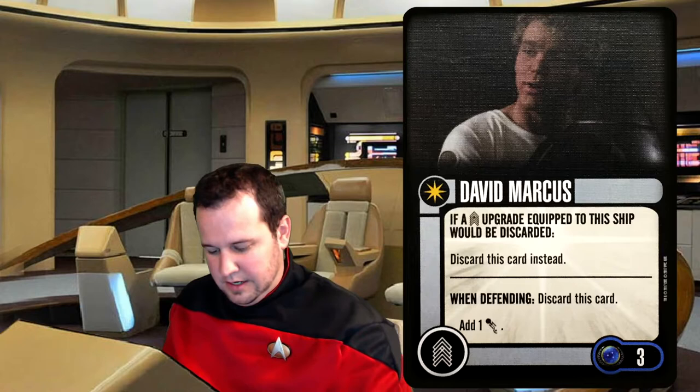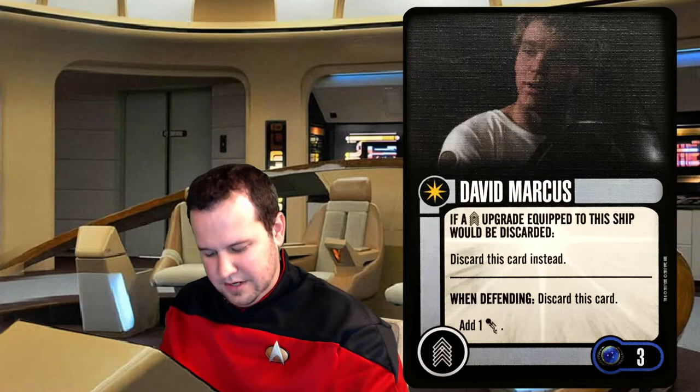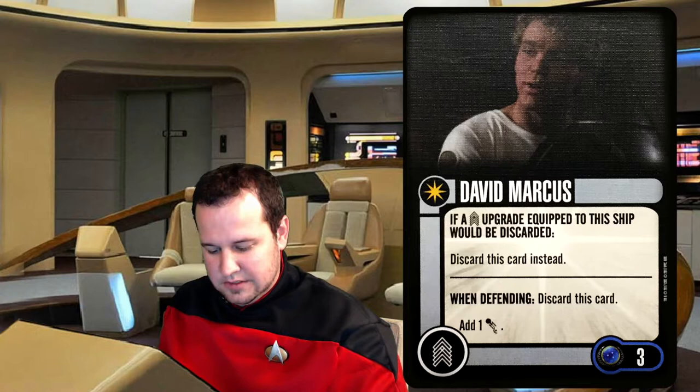David Marcus is the next crew. If a crew equipped to the ship would be discarded, discard this card instead. I like this card — I think that's kind of cool. I wish it didn't cost three. If any of you guys play X-Wing, there's a card called Shroud that does the same thing and it costs one. The difference is it says when defending, discard this card and add one evade. So a discard to add one evade that costs three squad points doesn't seem like a real good price, and then you lose your protection from another crew.